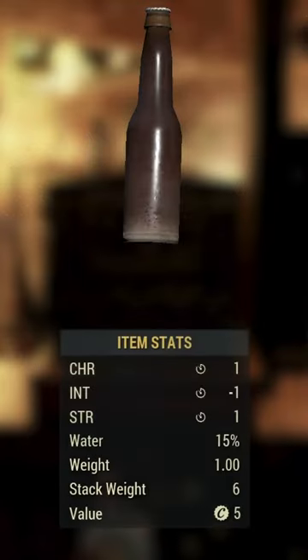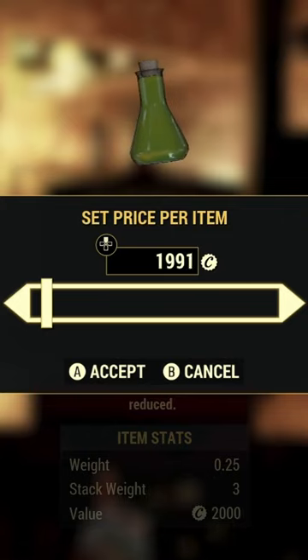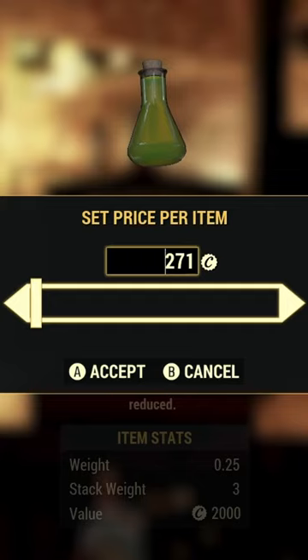Also, if you have a bunch of caps, don't be scared to buy and stockpile these to sell on later. You can also list them in your own vendor for a chance of extra sales — just don't forget that you will get the 10% TOD tax.